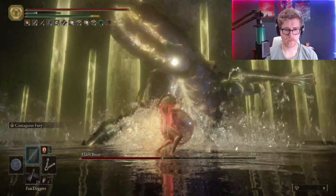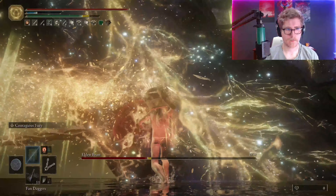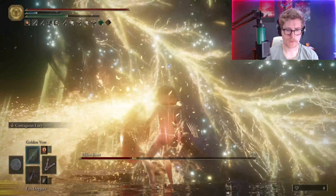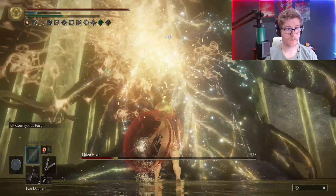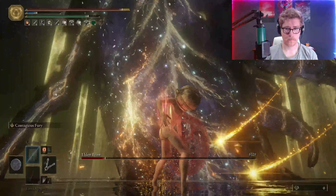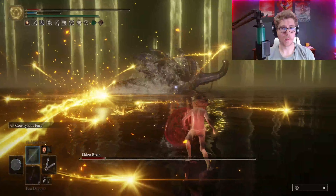Now we can get our hands on the left half of the Haligtree Medallion. I also figured I should grab our last two Ritual Pots — one found in the Sewers of Leyndell just before Mohg, and the other in the second worst mini-dungeon, the Giants' Catacombs. Finally, I went through the Liurnia Study Hall for the Stargazer Heirloom.